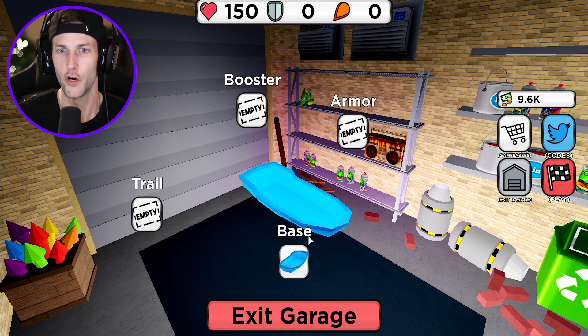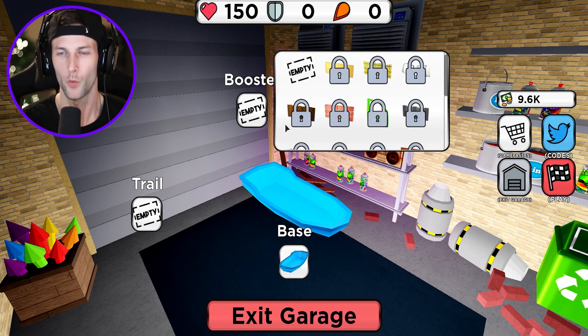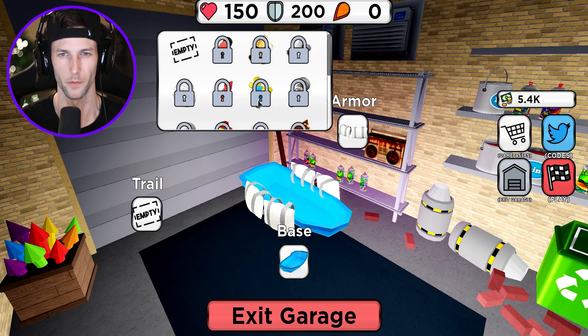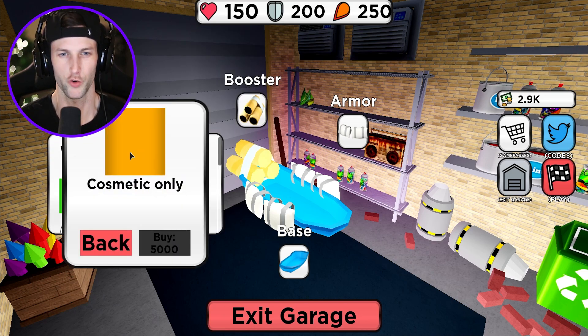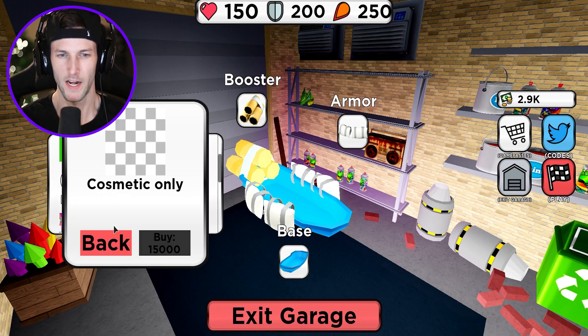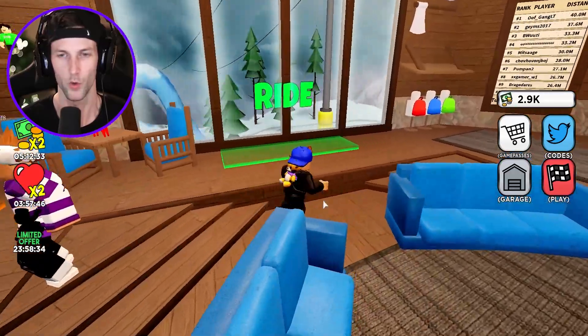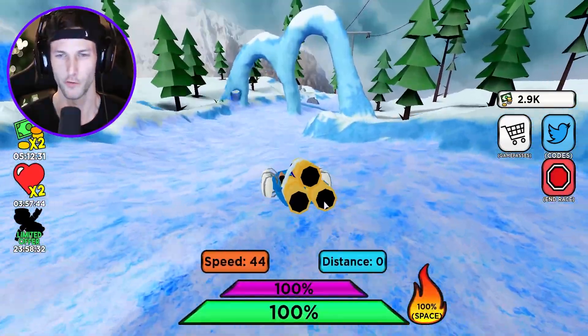It looks pretty sturdy, very aerodynamic. We also will need to upgrade our armor - let's go with the pillows. The pillows look safe, you can't go wrong with pillows. And we have just enough for a booster and a trail maybe - we got 2,900 coins. Yeah, we can't buy a trail yet, it's just cosmetic. But I think that we're good to go. Let's test out our new sled.